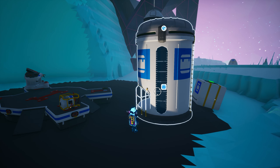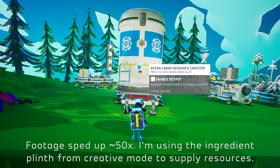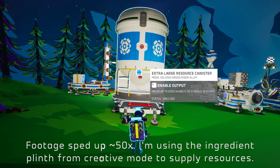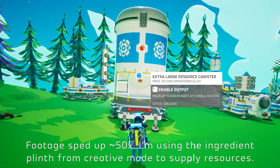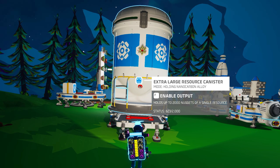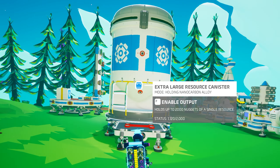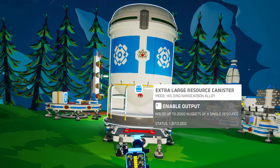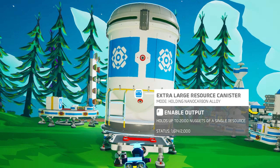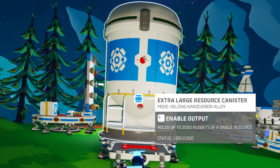When they are unpacked, the extra large resource canister is an extra large tier four item that can store a whopping 2,000 nuggets of a single resource. It functions exactly the same as the other two resource canisters, though its input slot is on one side instead of at the top. And here's a bit of random trivia — given how long it takes each resource nugget to be transferred into a canister, it will take over 30 minutes to completely fill one of these huge canisters, and that is assuming you already have 2,000 nuggets of the resource on hand.